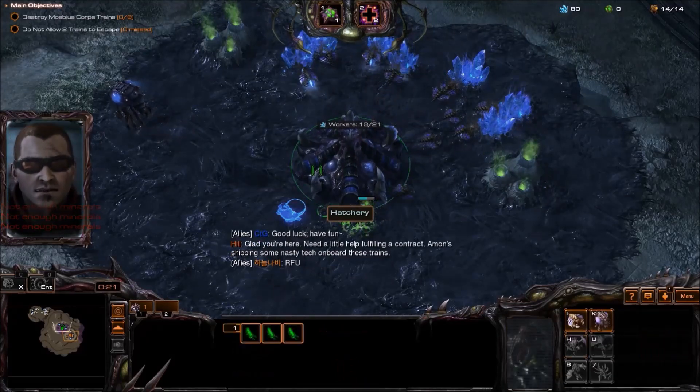Incoming train — do whatever it takes to derail it. Third train. Alright, let's see what we can do, just waiting around apparently. Do they have the symbiote yet? Doesn't look like it. Is that a level 9 up? So yeah, my Brutalisks don't have the symbiote yet, so I actually need to be a bit more careful.